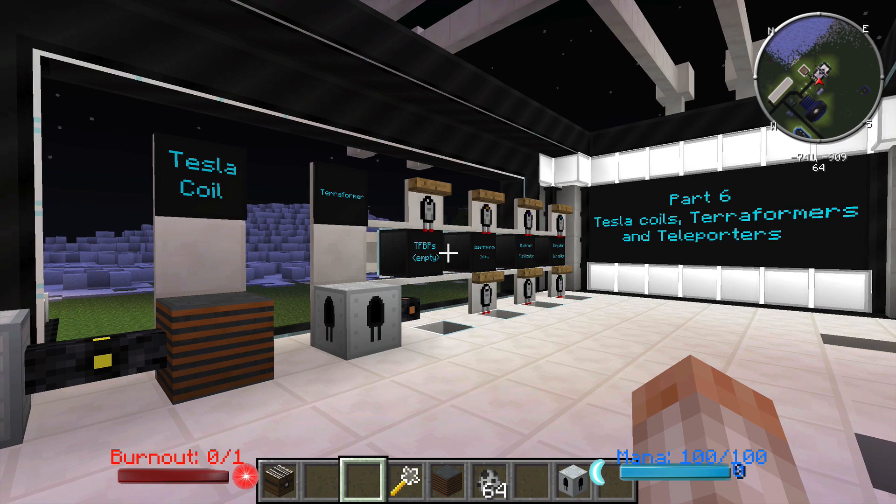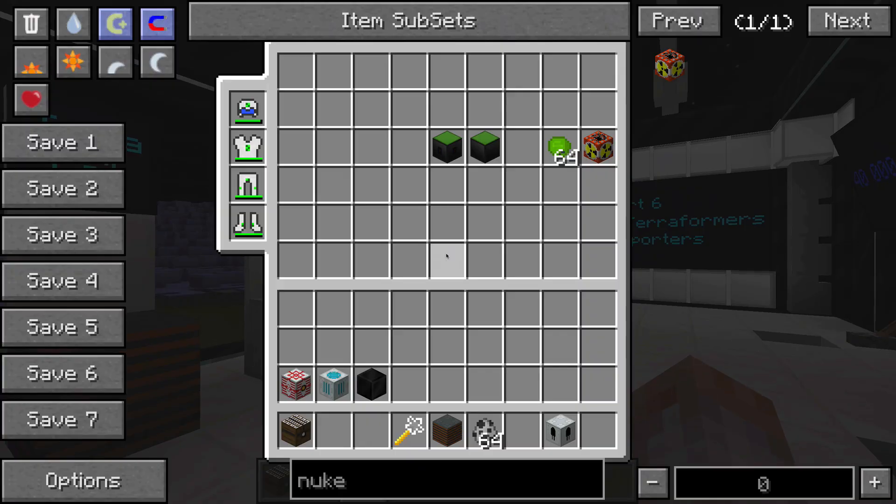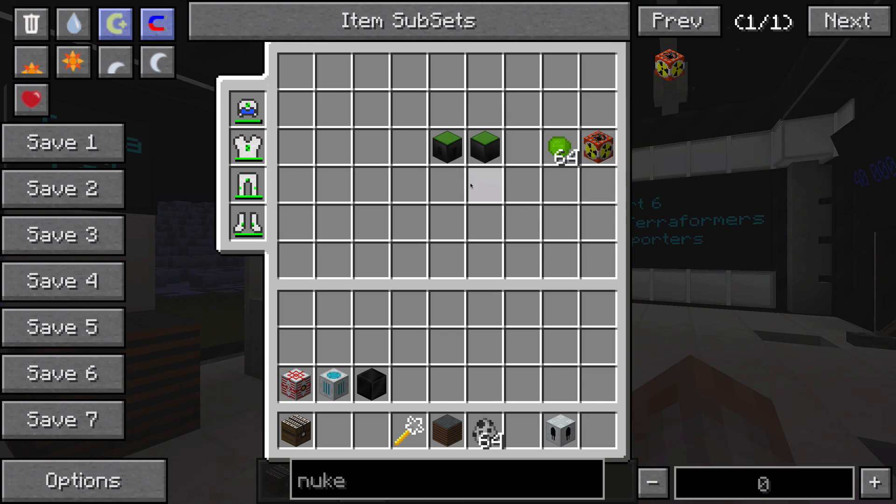Before we get started, I just want to mention two things. First of all, the lovely signs that I've used throughout this tutorial are Advanced Information Panels from the Nuclear Control Mod, along with their Advanced Panel Extenders. We do have a tutorial out on them and how to use them and all of their intricacies, and you can check that out on our channel.